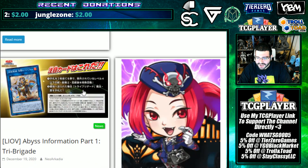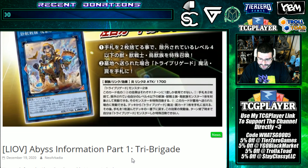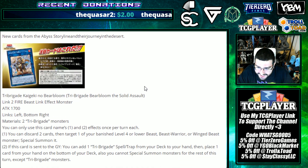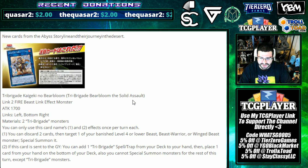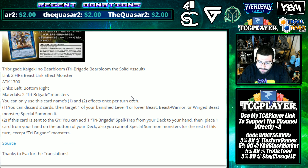We've got the Tribrigade here first. Abyss information part one - Tribrigade cards from the Abyss storyline and their journey in the desert. Tribrigade Kaigeki no Bear Bloom - this is the Tribrigade Bear Bloom, a fire beast link effect monster, Link 2, could be really good for this deck. 1700 attack, link arrows are left and bottom right, so they're both good for you.